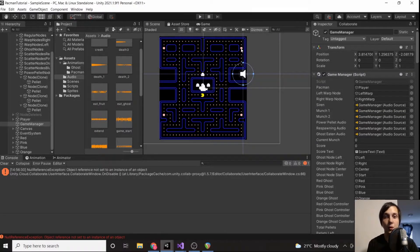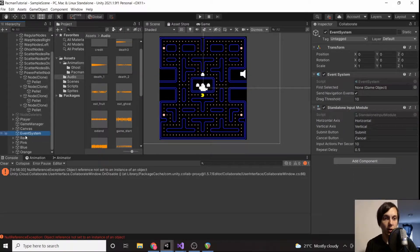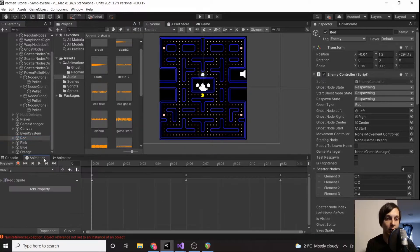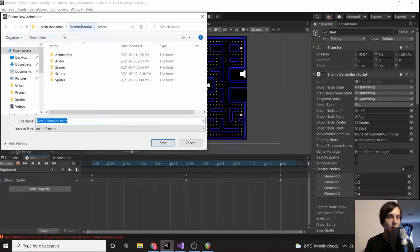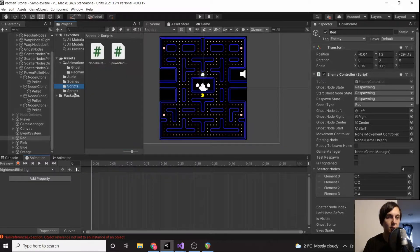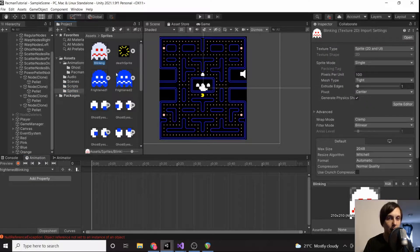We're almost done this course. The next thing we need to do is when our power pellet is about three seconds away, we want our ghosts to start blinking. We didn't set up that animation yet, so we're going to create a new animation called 'frightened blinking' and make sure it's in our animations ghost folder.